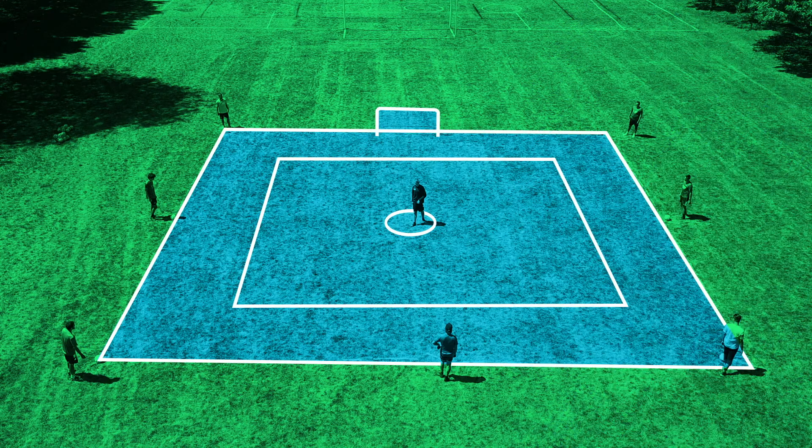Space your players out around a large square. Mark a smaller square in the middle to maintain six feet of distance. Draw a small circle in the middle of your area. Place a goal at one end of the field.